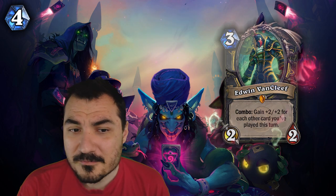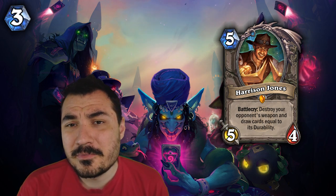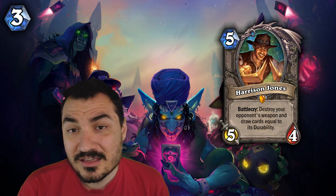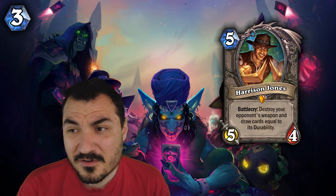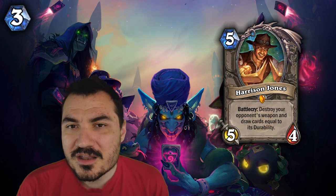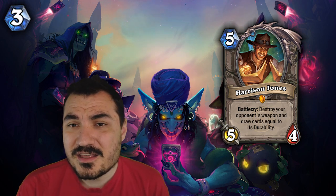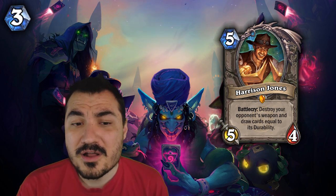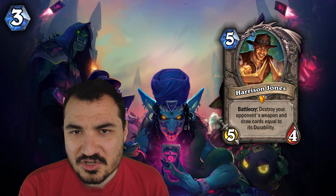Number 3 is Harrison Jones. Harrison has started to see a lot of play as most of the classes that are meta right now are playing weapons. Especially if you're playing a control deck or a combo deck, it's very nice to have draw alongside your weapon removal. It's also just very nice to have more weapon removal, which is exactly what Harrison accomplishes. Harrison is not really a meta-defining card, but it is a neutral legendary from the classic set that ends up seeing play in about 40 to 50 percent of the metas that we have year-round. So you're going to get a lot of use out of the card. If you want to play a deck that includes this, go for it.